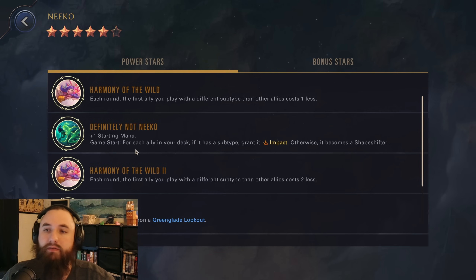Plus one starting mana. Game start: for each ally in your deck, if it is a subtype, grant it Impact; otherwise it becomes a Shapeshifter so it gains a subtype — just to make sure everything we have has subtypes, and then we are further rewarded for having subtypes by getting that Impact.